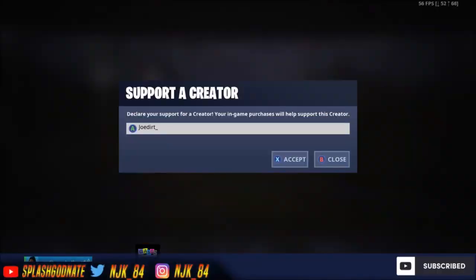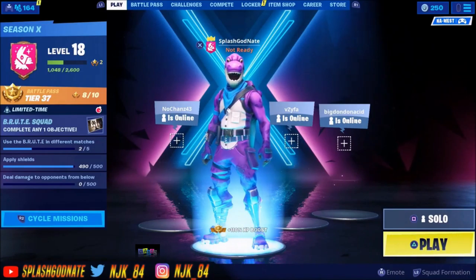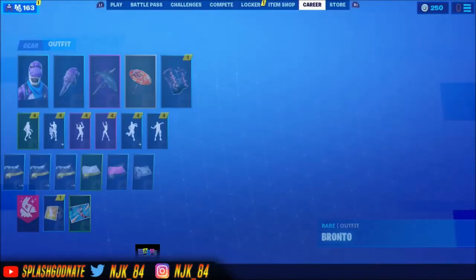Before the video starts, I'd really appreciate it if you guys use my creator code 'Joe Dirt underscore'. Submit it when you buy a skin to support me. If you do you'll get 10 years of good luck. Enjoy the video. What's going on guys, it's your boy Sports Gun and in today's video I'm going to teach you how to get every item on Fortnite for absolutely free.